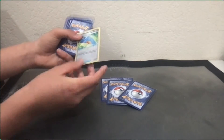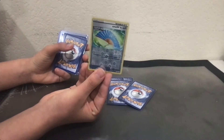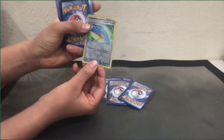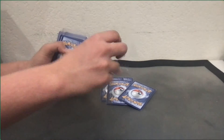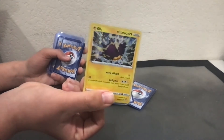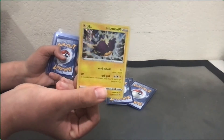All right, next one — reverse holo Fan of Waves. Okay, kind of — it's rapid strike, but it's pretty cool. It's got the rapid strike plant thingy on it. And then reverse holo Pin Search — this artwork is sick, it's pretty shiny.